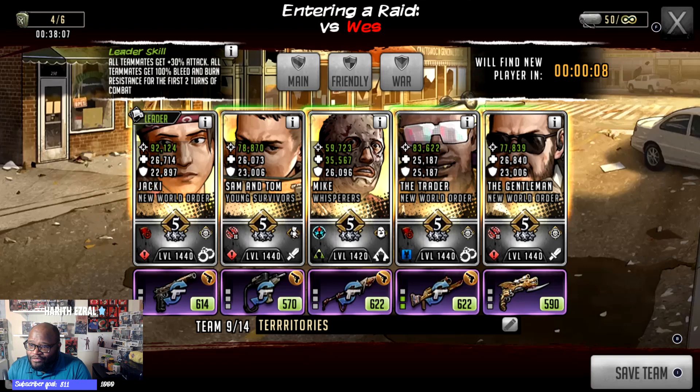So what we have — we have Jackie as the leader. Why is Jackie here as the leader? It's because she gives 30% attack, free to play, one of the highest attacks you can get. And all teammates get 100% burn and bleed resistance for the first two turns. Sometimes when you're in a mid-low tier, you see a bunch of Zacharys running around with ties and all sorts of weird combinations on the defense — she's going to neutralize that.